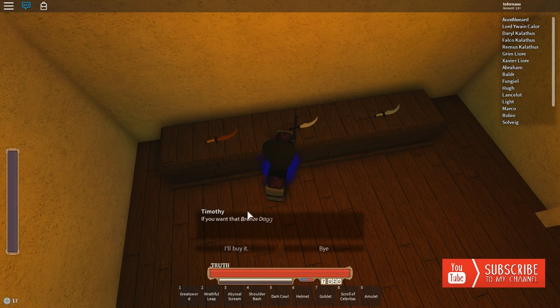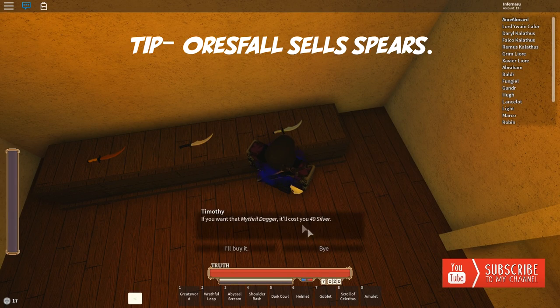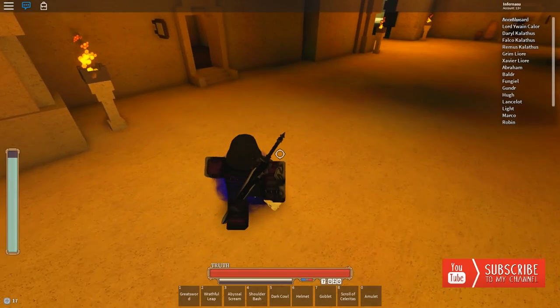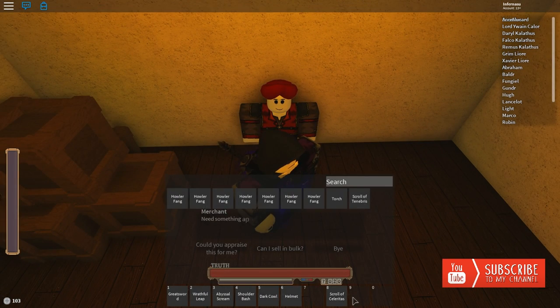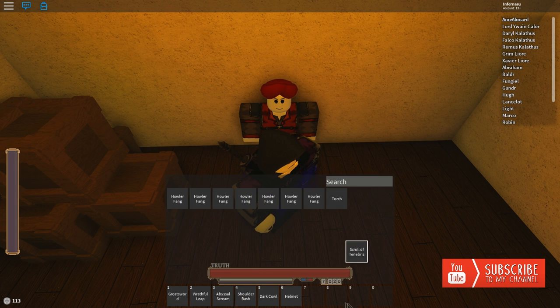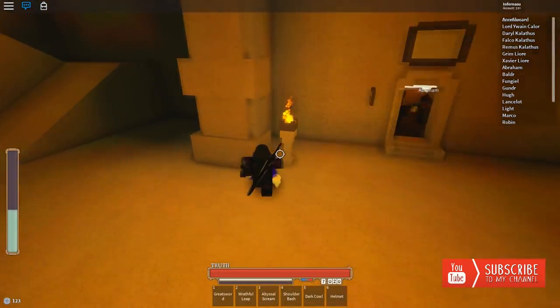These are assassin outfits - the best one costs 45 silver. For daggers, if you're training, buy the Bronze Dagger since it does the least damage, so when farming off a Scroom you won't kill it quickly - it costs 8 silver. The Mythril Dagger is the best for assassins. After farming trinkets, come back, press sell in bulk, and sell your ingredients or trinkets for money. You can also sell scrolls for around 10 silver.